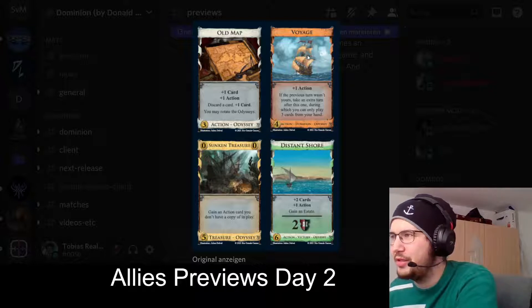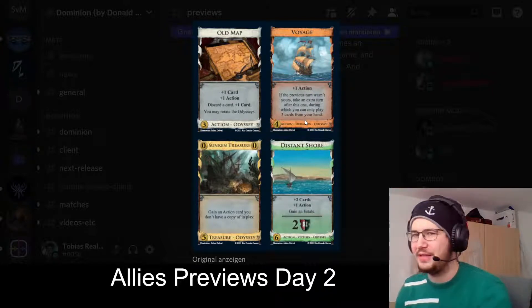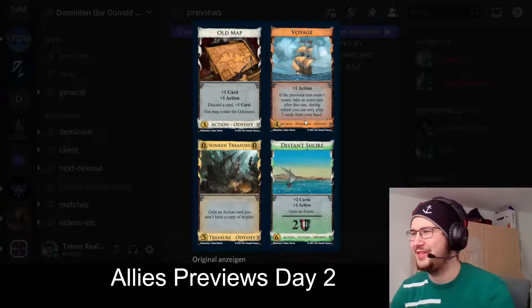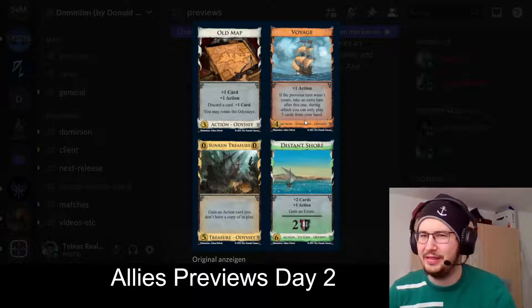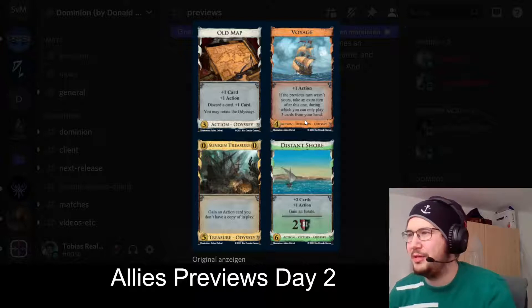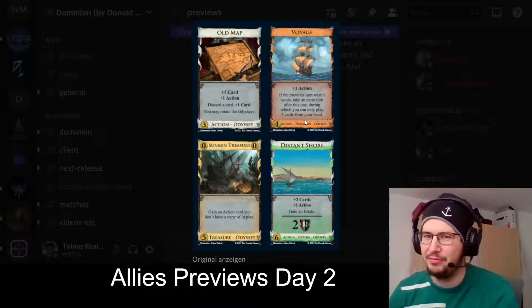Then a duration: Voyage, plus one action. If the previous turn wasn't yours, take an extra turn after this one, during which you can only play three cards from your hand — that includes treasures. So it's like Outpost, but you can only play three cards from hand. That makes it a bit less strong, also less slow in execution. It's non-terminal. I think it's best with non-engine decks that just play like three treasures and then might buy something good.